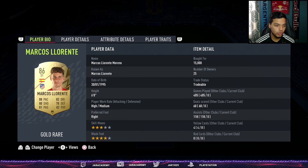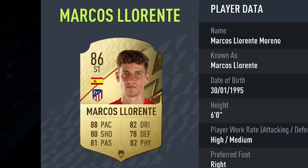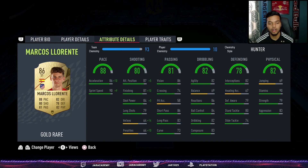In the striker position — just for chemistry purposes — Marco Llorente. What a card he still is in FIFA 22. He came in with his gold card having almost all 80-plus stats. He does have 78 defending so he doesn't qualify as a defender, but still a very cracked card with 90 stamina, great physicals, and 88 pace in midfield — good transition speed, working both offensively and defensively.